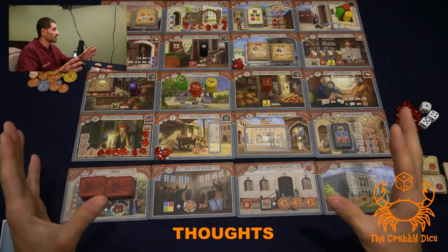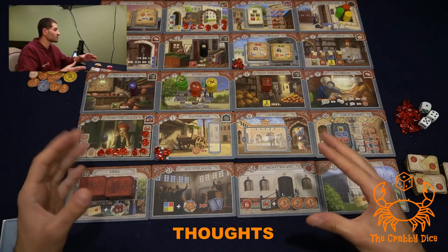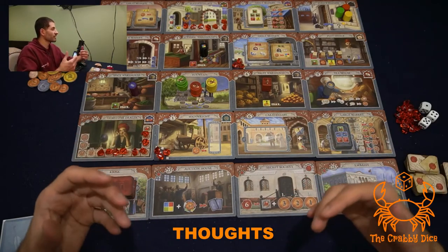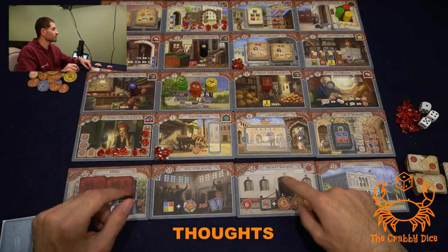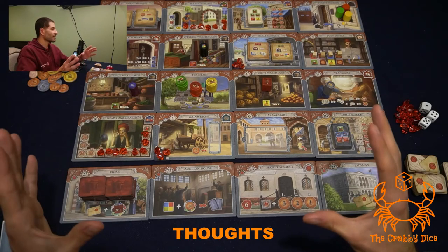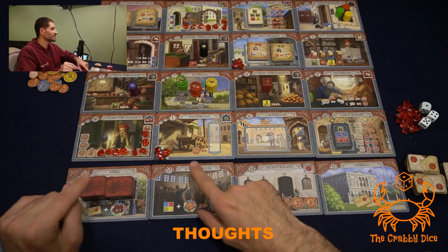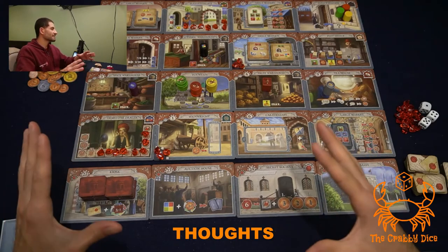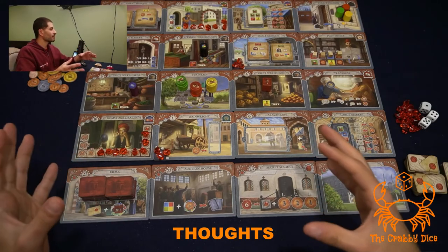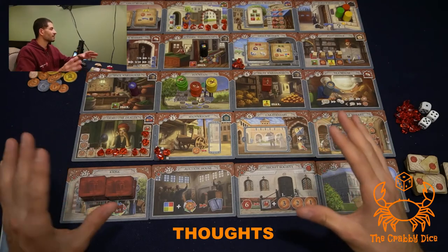Quick review of Letters and Seals: as you can tell compared to the first expansion, this one is a lot more involved with many more rules. The game switches up quite a bit — you're taking letters, delivering them, triggering extra turns, or turning in six seals to gain rubies and money. The beauty of the base game and first expansion is that the game is really snappy, but with this expansion, in my experience the game lasts about 20 to 25 minutes longer.